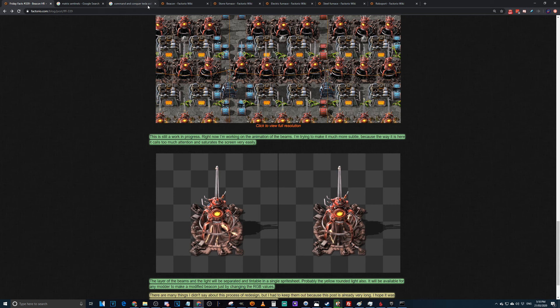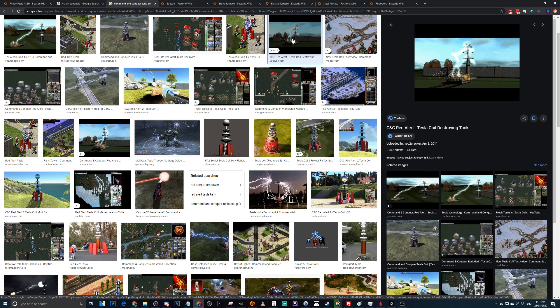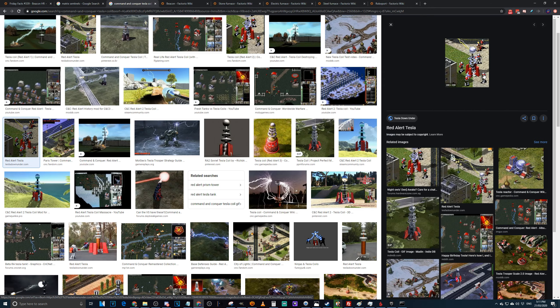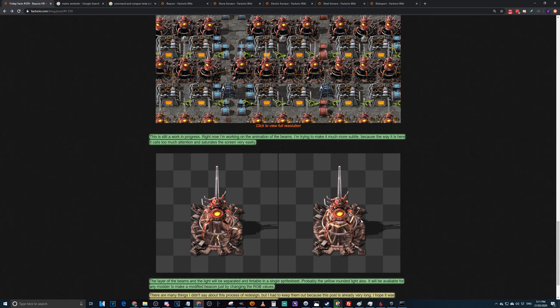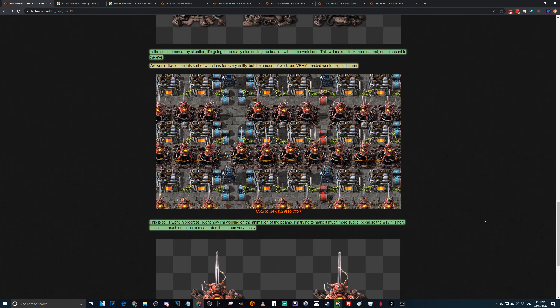That animation reminds me of the Tesla coils from Command and Conquer — the way they charge up from the bottom of the coil up to the top and then blast something. The devs are clearly old school RTS fans and obviously have a touch of Matrix in there as well. I'm not sure how I feel about these beacons overall — the red makes them really stick out.